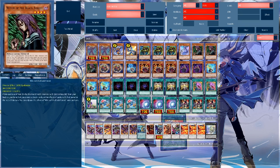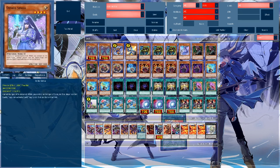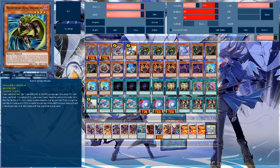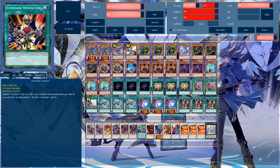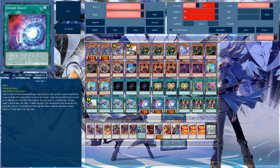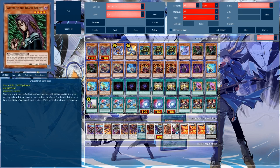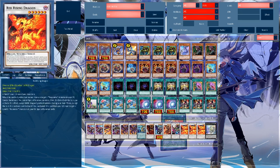Denko Sekka is something we can search with Witch of the Black Forest. It's a light which can also be obtained via Gale's Ruler, and it can totally shut certain decks down. It's also a light which can be banished for Gale's Creator or Gale's Ruler. For level 4s, we run the very good ones. We also have Command Resonator and a lot of draw power, so it's fine. Gale Space really helps with opening with a level 4. The ideal opening hand for this deck is a way to summon one of these level 4s plus Witch of the Black Forest, then grip some Resonators — it'll set up three Red Rising Dragons and then you can just go off.